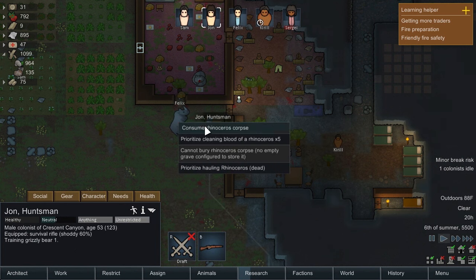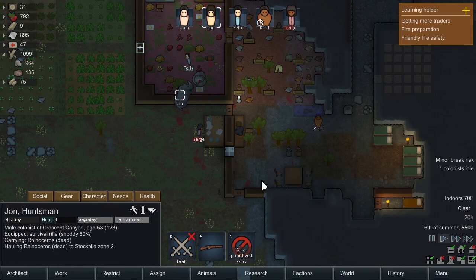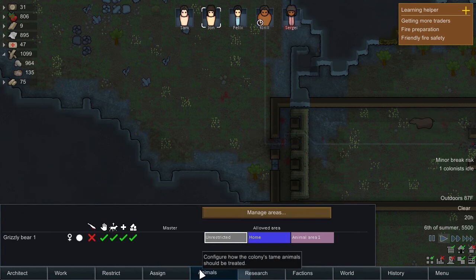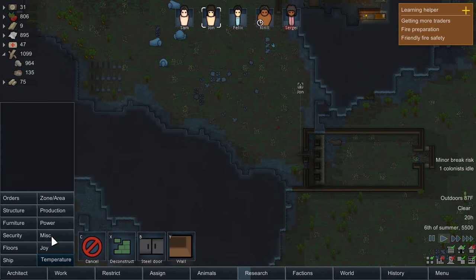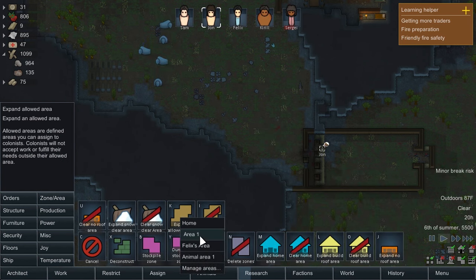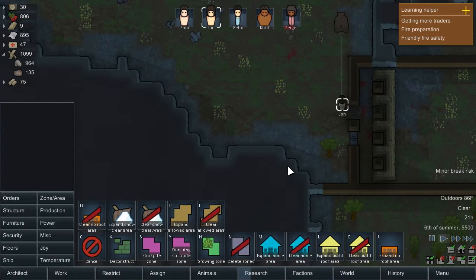Now is there a reason no one's hauling that rhinoceros around? Someone should be doing that. Felix, you're going to want to have some dinner and sleep soon. Let's move the rhinoceros meat, get it frozen. Training the grizzly bear doesn't have to happen tonight. Let's make an animal area for our grizzly bear so he's not wandering around.